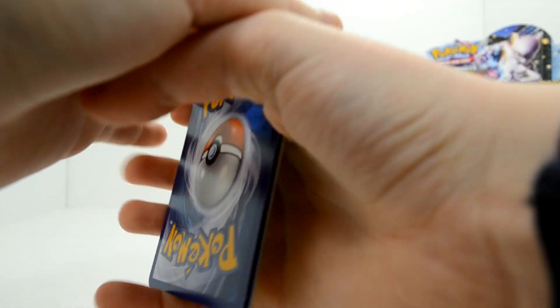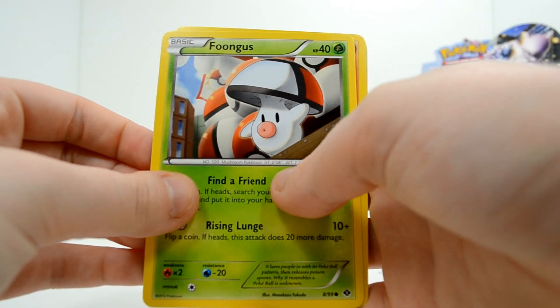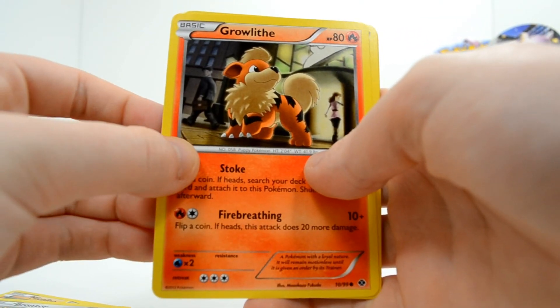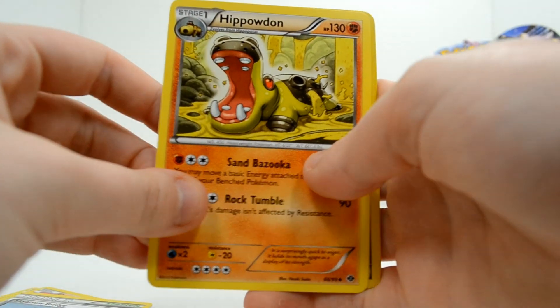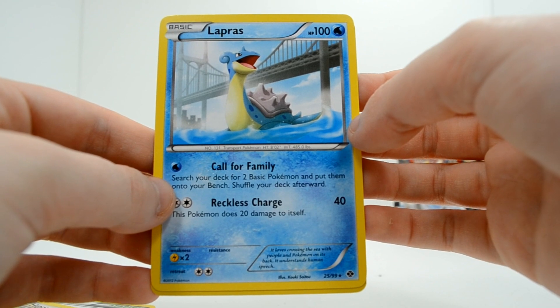That's how I know I get a rare card — I can feel the texture, obviously — that's why I freak out. I'm not psychic, but that would be pretty cool. Foongus, Mienfoo, Sneasel, Bronzor, Growlithe, Level Ball, Sky Arrow Bridge, Hippowdon, a Reverse Prism Energy, and a cute Lapras. I love Lapras very much.